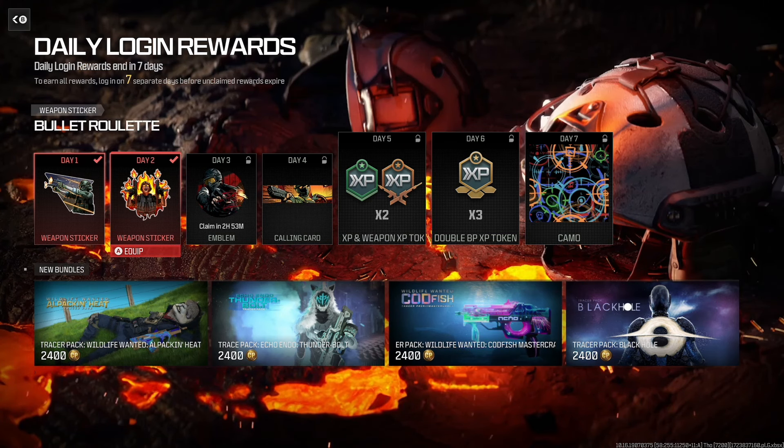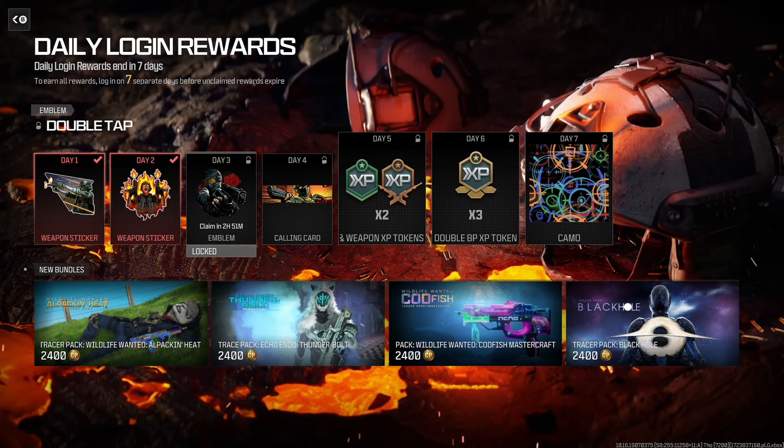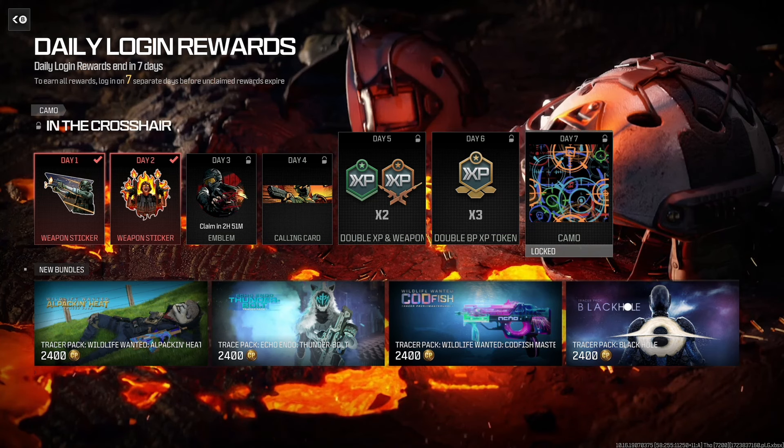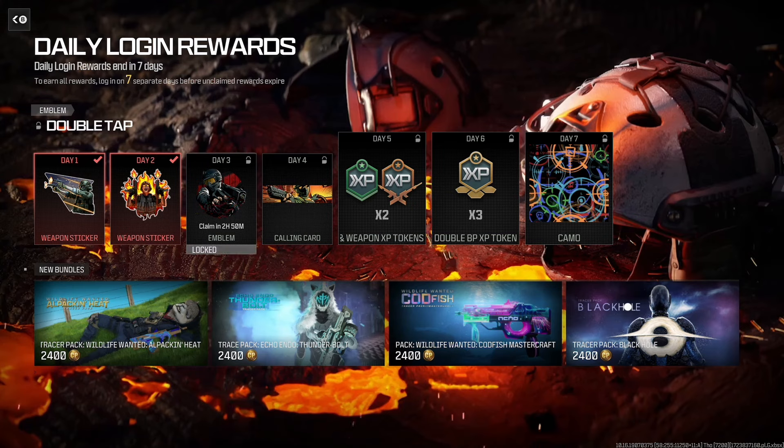The rewards also include the Bullet Roulette Weapon Sticker, the Double Tap Animated Emblem, the Driving Lessons Animated Calling Card, Double XP and Double Weapon XP Tokens, Double Battle Pass XP Tokens, and the End of Crosshair Weapon Camo — which I hope is animated.